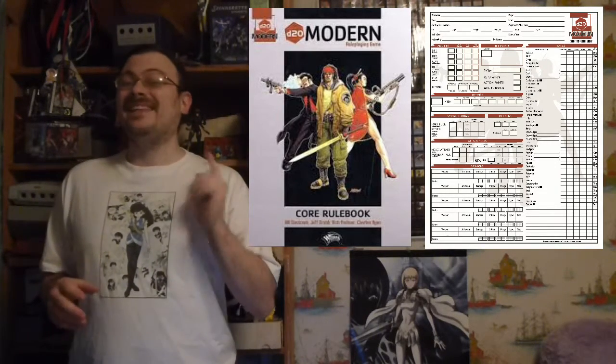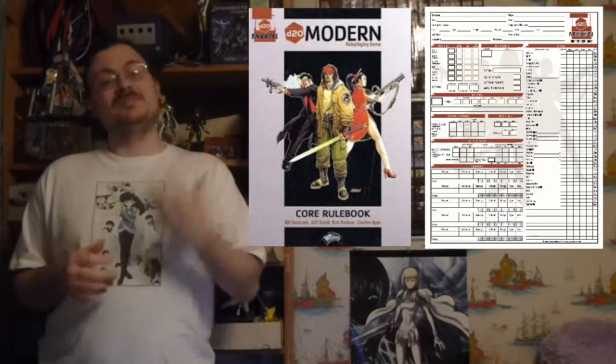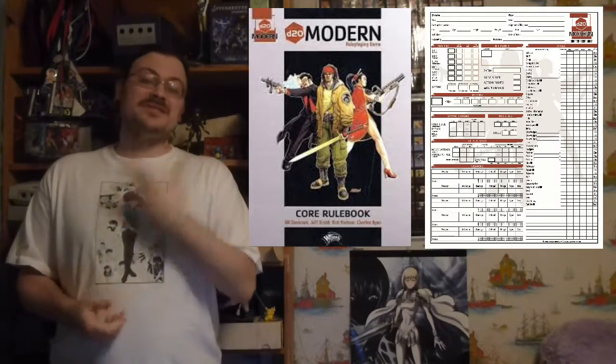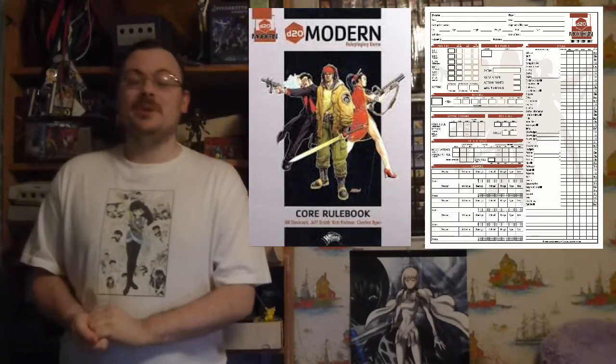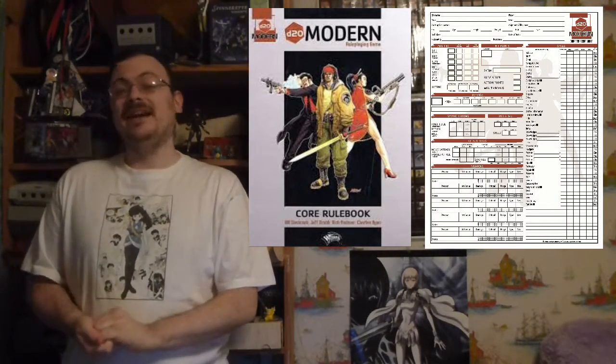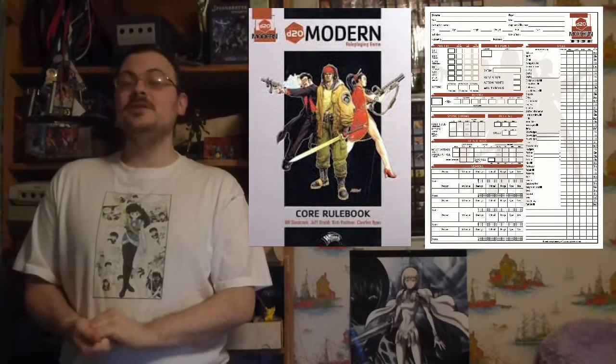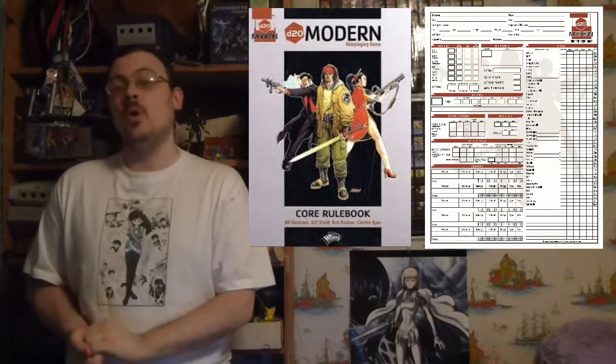There are some weapons that only have auto-fire. Now let's talk about grenades and explosives. Explosives and grenades come in two forms: weapons that explode when you throw them to an area — that's the grenade type — or explosives that you place, with either a fuse or a timer that goes off at a certain point in time.